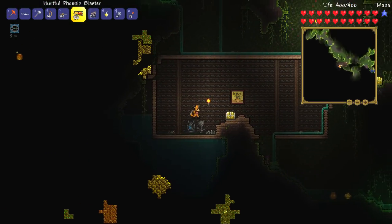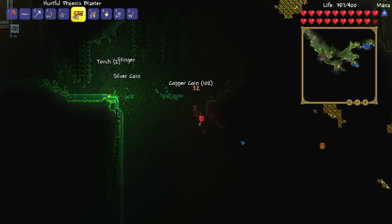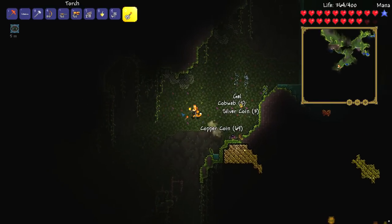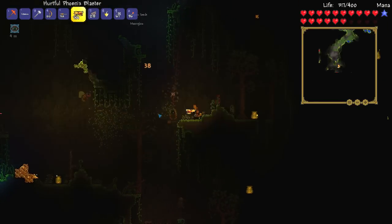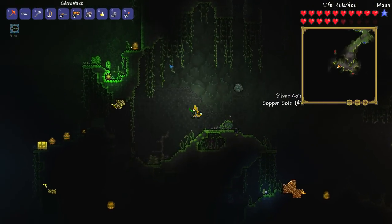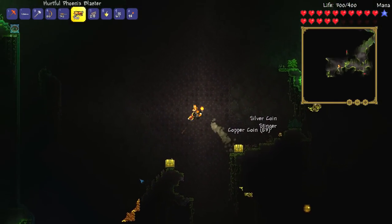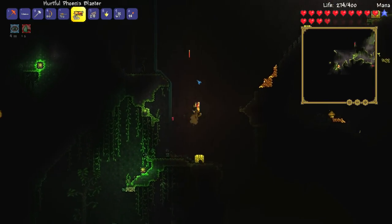Here we are back in the underground jungle biome. Time for the spelunking session to begin. I would really like to find at least one shrine chest. I love the old phoenix blaster — it's brilliant and so powerful; it's ridiculous. We've got loads of torches, that's always good. Moonglow — useful for making further spelunker potions. Two goodie bags on my person right now. Careful — there's a boulder! There's a bunch of stuff around here.